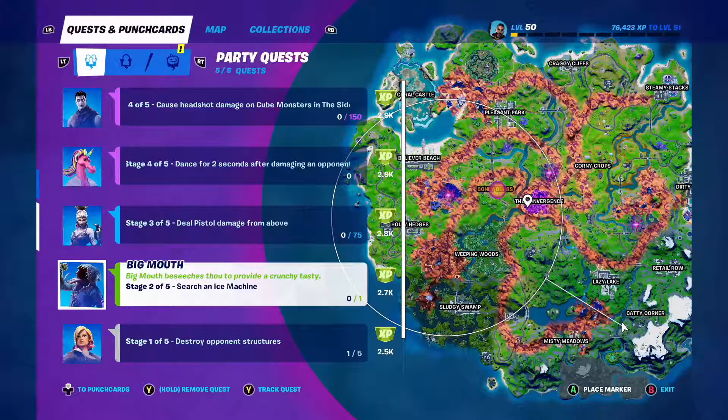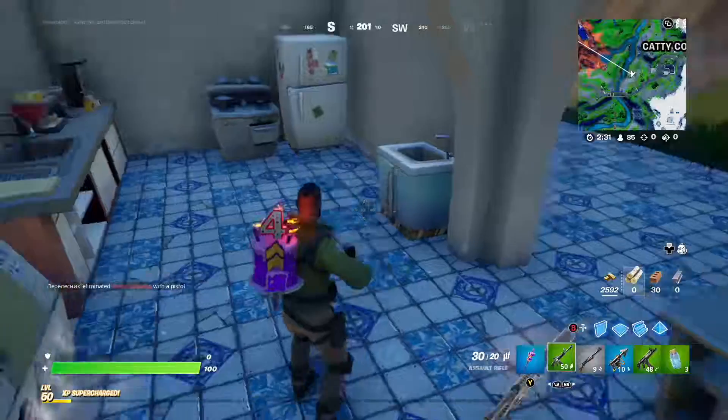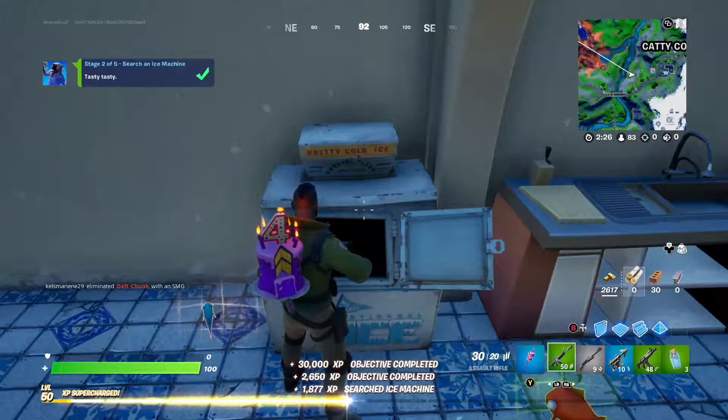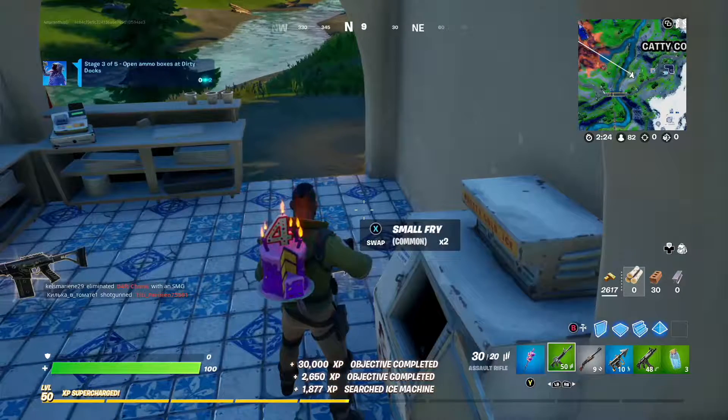Hello, in this video we are going to look at the Big Mouth quest stage 2 of 5, which is search an ice machine. Now I'm very lucky because the building that I landed on actually has an ice machine in it, so this one's going to be very easy. There we go, stage 2 complete.